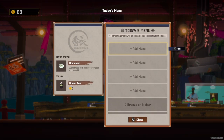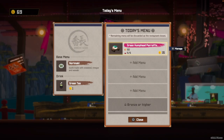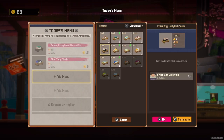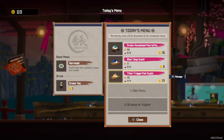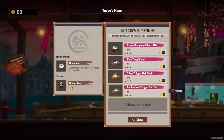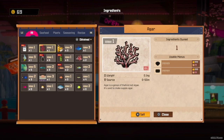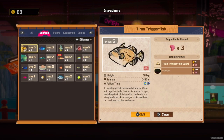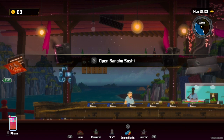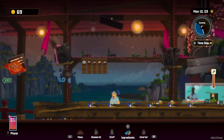One more time at the sushi bar. We got plenty of this — let's get five of those and five of those. Some trigger fish. I can sell stuff! Let's open the bar.